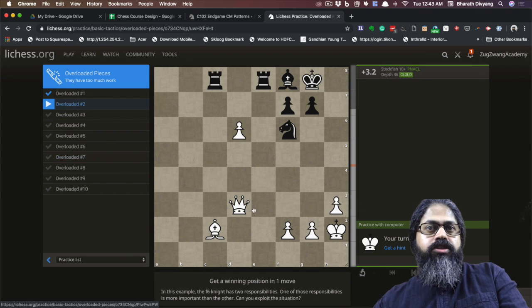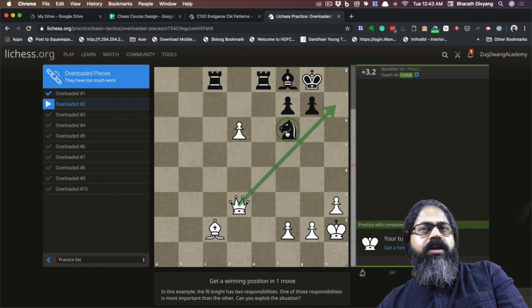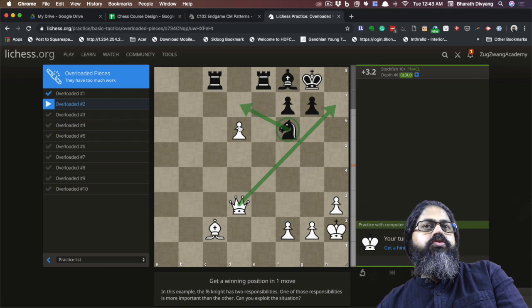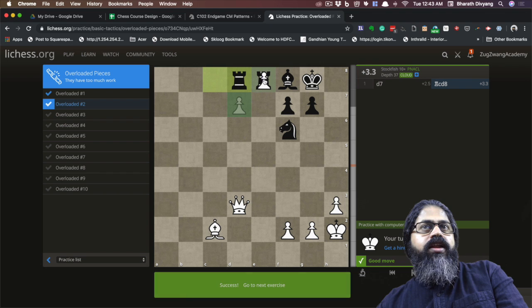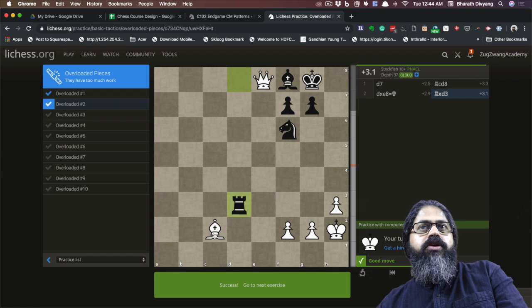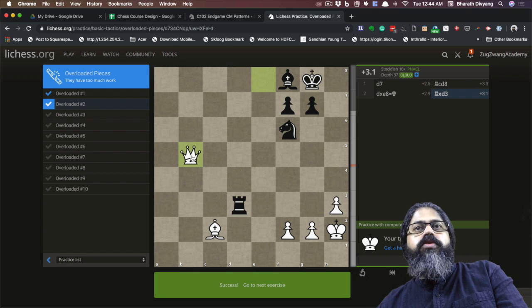In this next position, there's a checkmate being prevented by the knight, but the knight is also doing the job of preventing this particular pawn from being pushed forward. You can exploit that by pushing the pawn forward and trying to make it into a queen. Even if he were to capture that, you just need to move your queen away anywhere, and you're done.